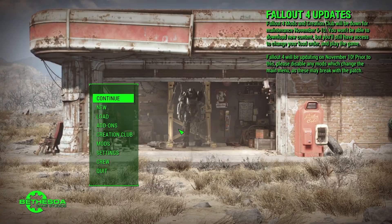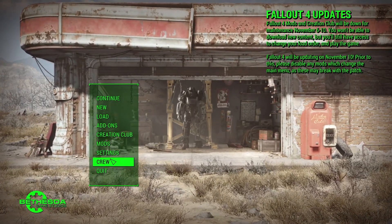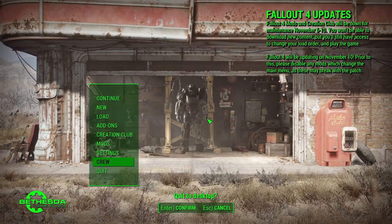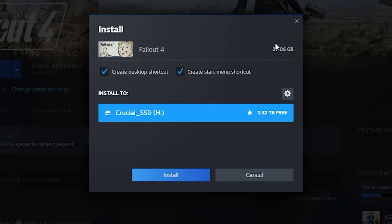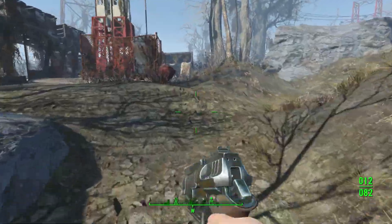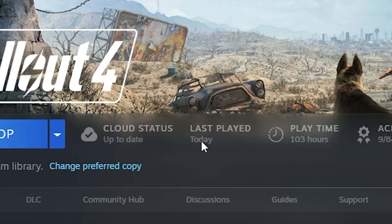The final step is to rename your F04 backup folder to 'Fallout 4' exactly. And that's it. To verify it worked, launch the game via F4SE in your mod manager. If you accidentally hit play in Steam, you'll simply be prompted to install Fallout 4 instead of being forced to update. Not only does this prevent Steam from auto-updating, this method still tracks your in-game hours.